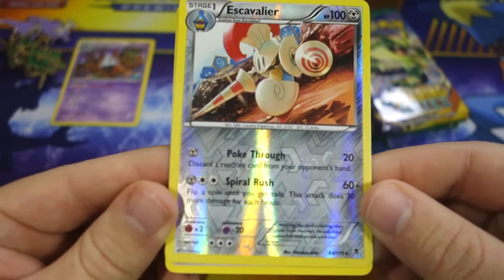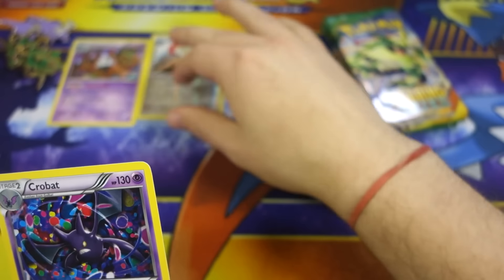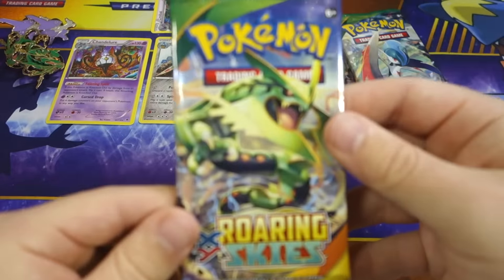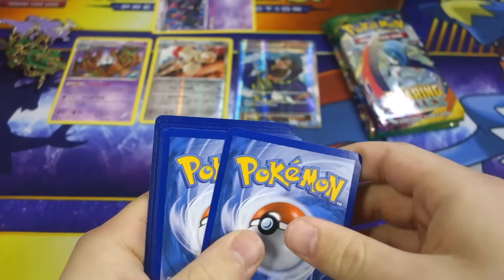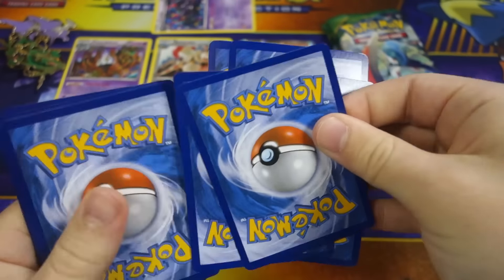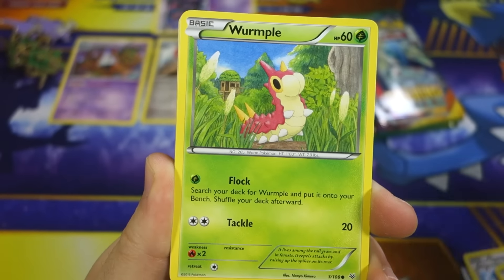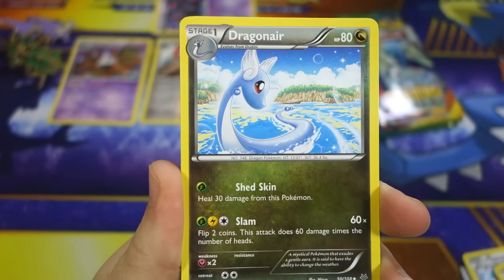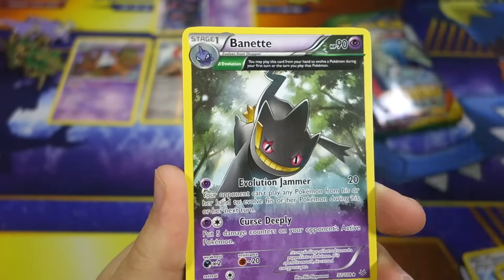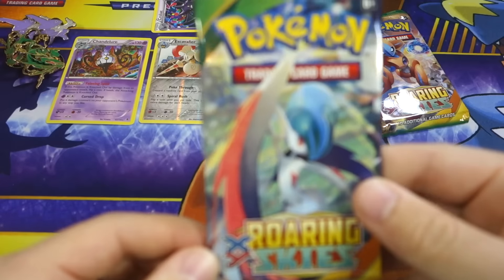I don't know if we can do it, but we're going to try. That's a reverse rare - I'll leave Crobat back there in the notable pulls too. Let's move on to Roaring Skies to finish this video off. I already saw Dunsparce there, so that's a good sign. We got Dunsparce - best Pokemon ever - Wurmple, Taillow, Bagon, Ditto, Silcoon, Latios Spirit Link, Dragonair, electric reverse, and a Beautifly rare. We are on a bad streak right now.